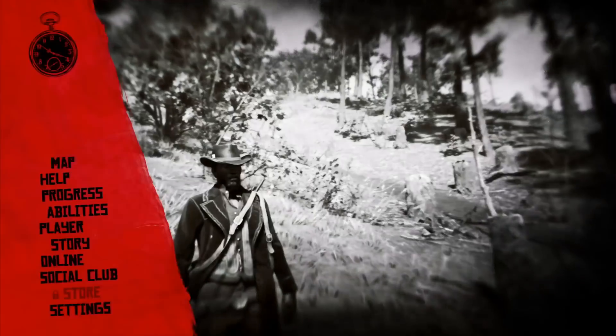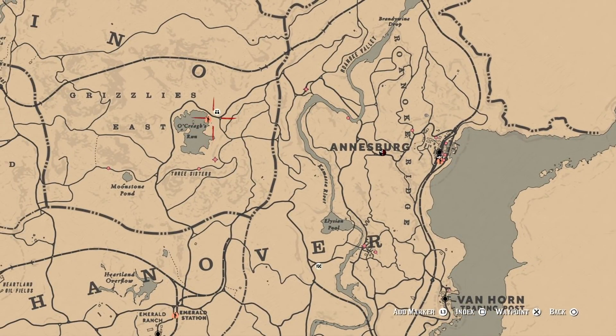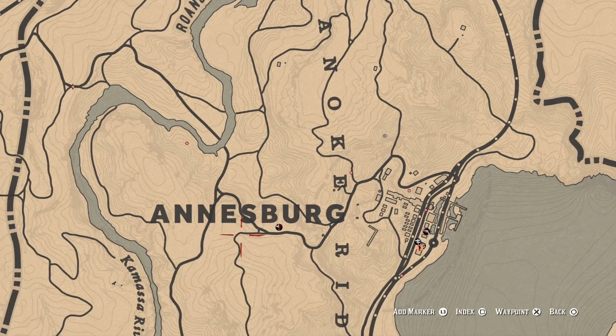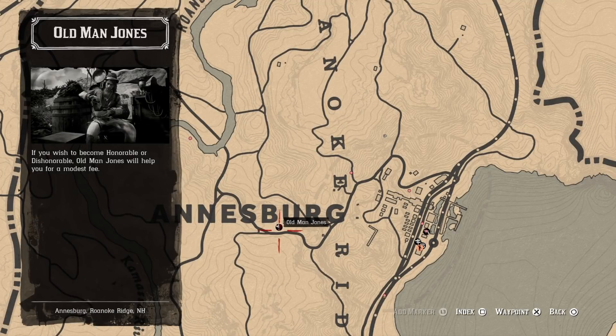You're also going to have the series events on the map — the series events from the strangers. Some of them will be honorable and some of them will be dishonorable ones. And then the other option is the gold bar one: you go to Old Man James and you can use your gold bars to get honorable or dishonorable built up. I did use it once when I was dishonorable.